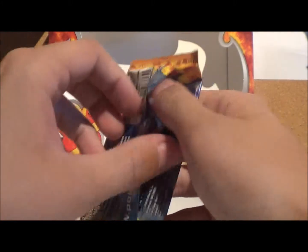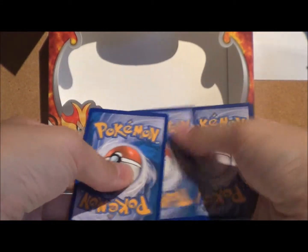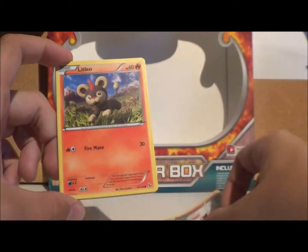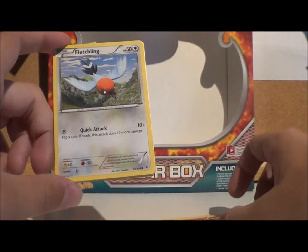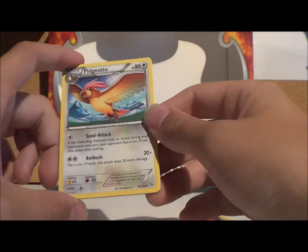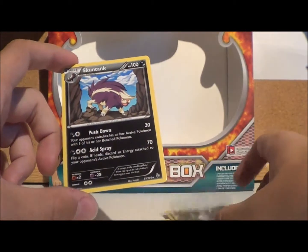Last but not least, my favourite — Mega Charizard. From this pack we've got a Spritzy, a Lit Leo — that will come in handy for the Pyroir deck — a Sneasel, a Flabib, a Fletchling, another Fiery Torch which will go quite well in there. Pidgeotto — a must-have in any Pokemon game. Nuzleaf, Reverse Foil is a Gumi, and the rare of this pack is a Skuntank.